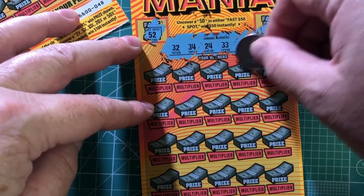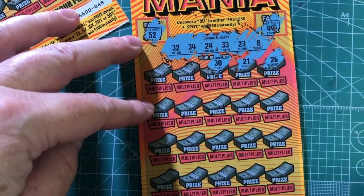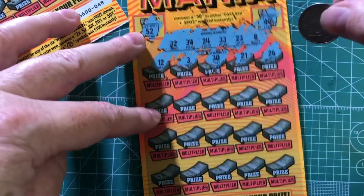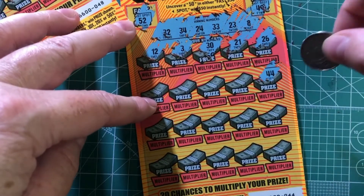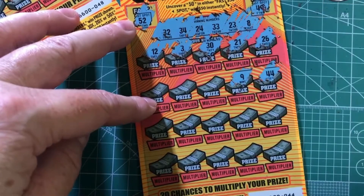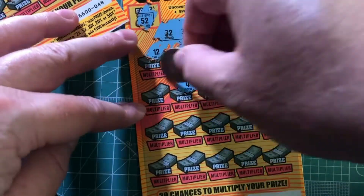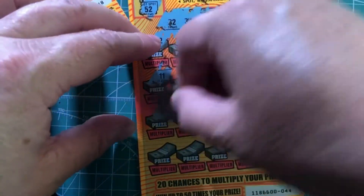First one's a 26 — no good. 21 no good. 30 no good. 30 no good. A 3 no good. And a 12 no good. Next line is a 44 — no good. A 9 — should have had that last card. A 28 no good. A 4 no good. And an 11 no good. An 11 no good.